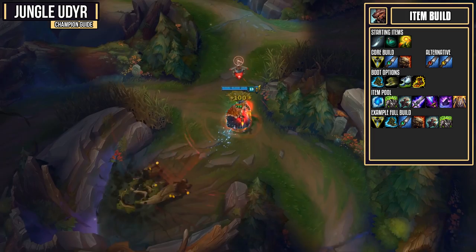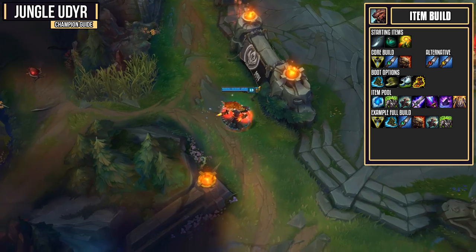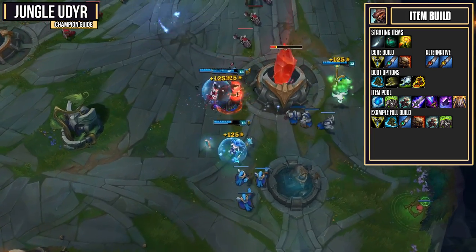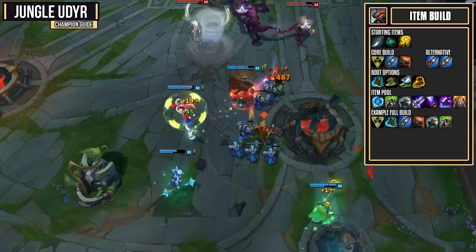For your item pool, we first have the Frozen Heart. This is a really strong armor item, which will add a lot of tankiness and also give you 20% more CDR, which will get you CDR capped already when you combine it with your Trinity Force. If you're looking for a solid magic resist item, then you could go for the Spirit Visage. This is really strong on Udyr, because you do have that plus healing from your W, and this will increase it more, making it fantastic on Udyr.